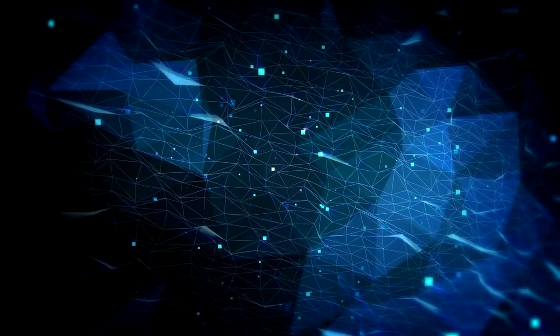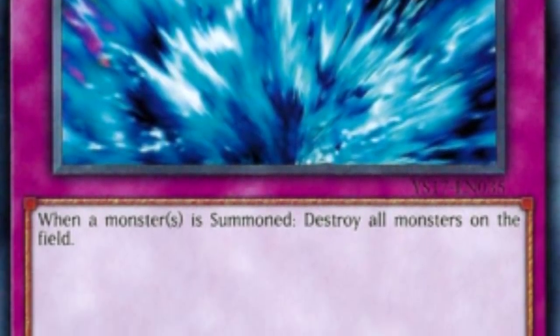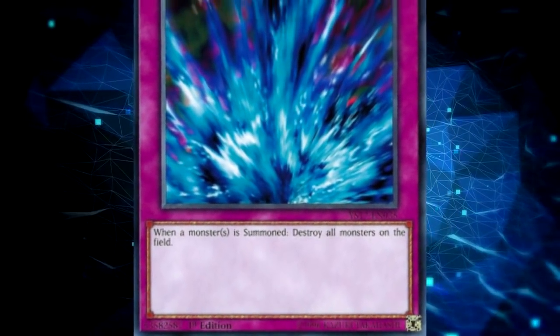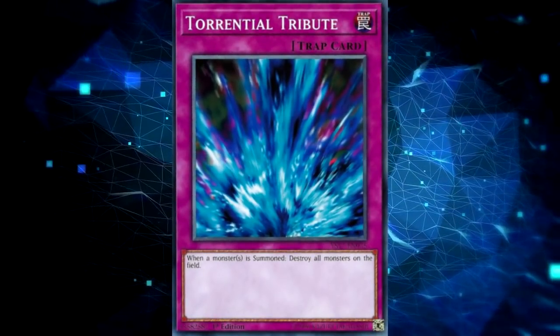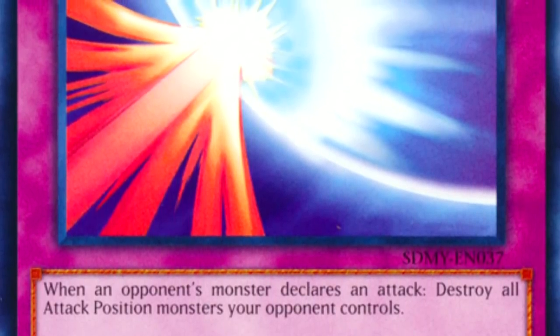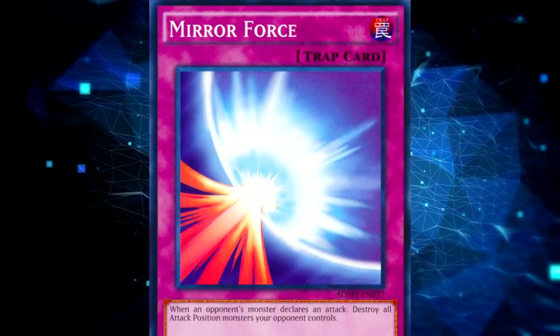Starting off, I think we need to talk about why they're called hand traps. If you look at the original first couple sets of Yu-Gi-Oh!, you'll notice that the best and most efficient way to interact with your opponent on their turn is through the use of trap cards. Not only were there not a ton of effect monsters when the game came out, but a lot of the spells just didn't have worthwhile effects on the opponent's turn. Trap cards, however, came with very powerful effects. If you look at the 2005 Goat Control variants, a lot of them are playing Torrential Tribute, Mirror Force, or Sakuratsu Armor — really good cards to deal with your opponent's cards on their turn.